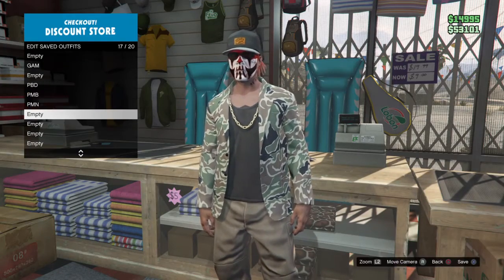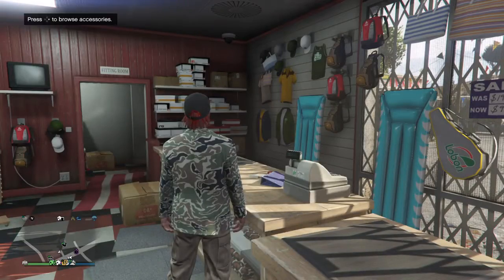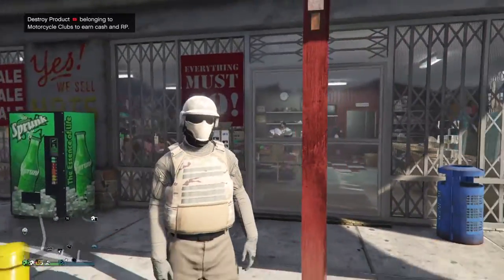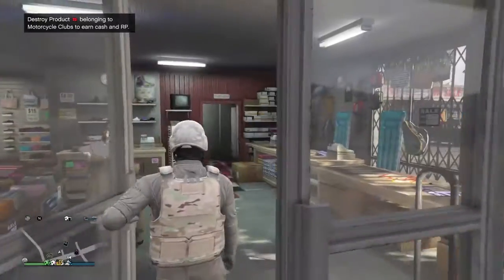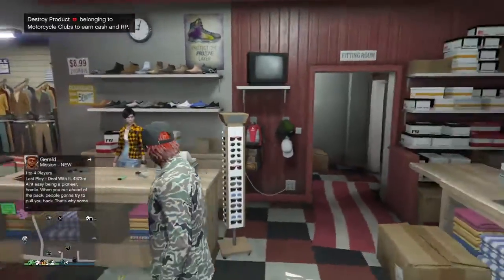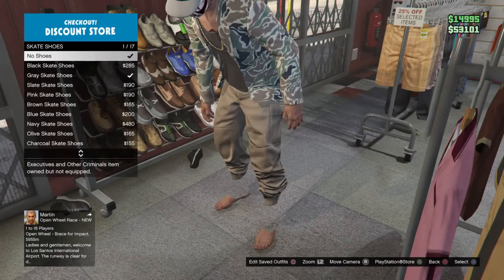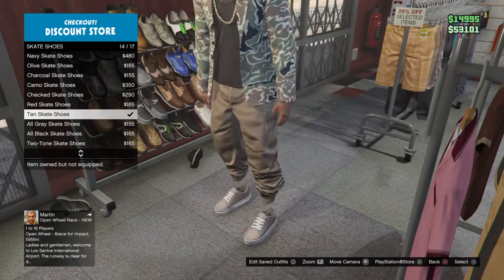I'm gonna save this. I'll show you guys what mine looks like. So this is what mine looks like — I turned it from just tan joggers to this. What you're gonna want to do is save that outfit. What I did was I went over to Shoes first and put on skate shoes, then went down to the tan skate shoes at the bottom — number 14 out of 17.